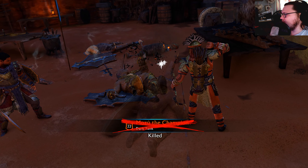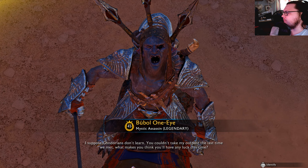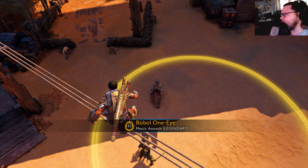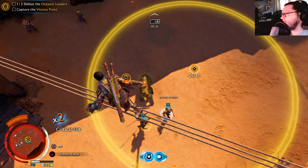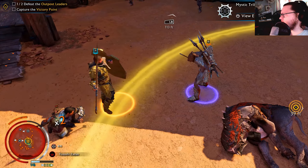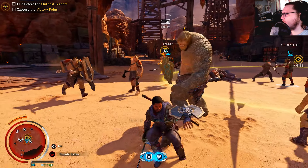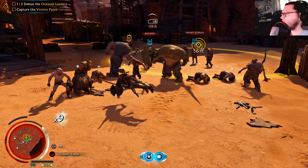Damn, right in the head! He's like 'you ain't a champion no more.' He says: 'You couldn't take my outpost the last time we met — what makes you think you'll have any luck this time?' What do you mean the last time we met? Did I encounter you when I played last time? No, because it resets. What the — that doesn't make any sense, but okay. I need to hit him.